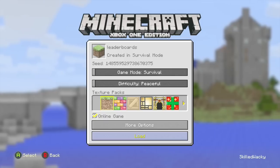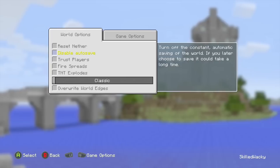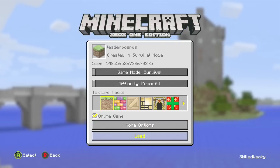First things first, what you're gonna want to do is pick a world, and in the more options section when you go to world options, you're gonna want to have disable autosave unchecked.